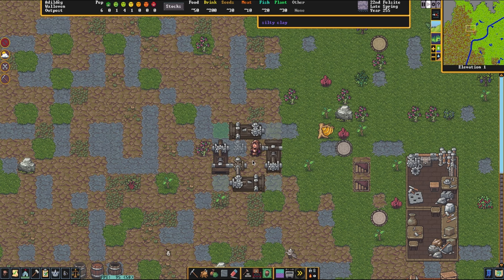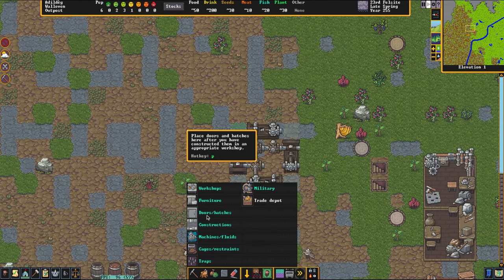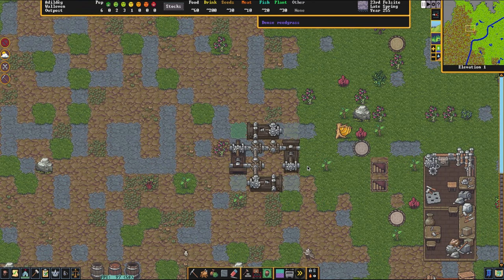Now you can kind of see a little machine is building here. What we're going to do is right next to this, or alternatively right above it — either could work — we are going to connect power to this. Now you can get power from whatever location you want.